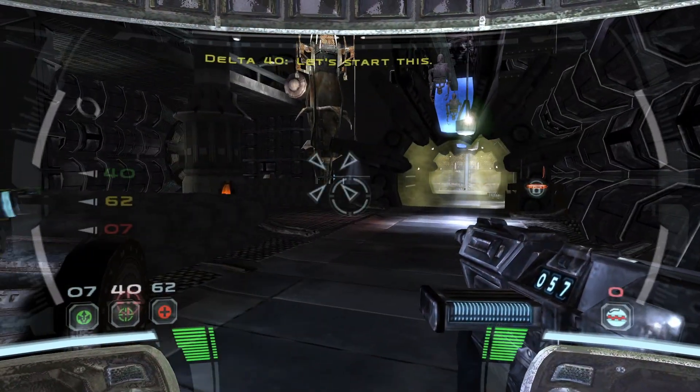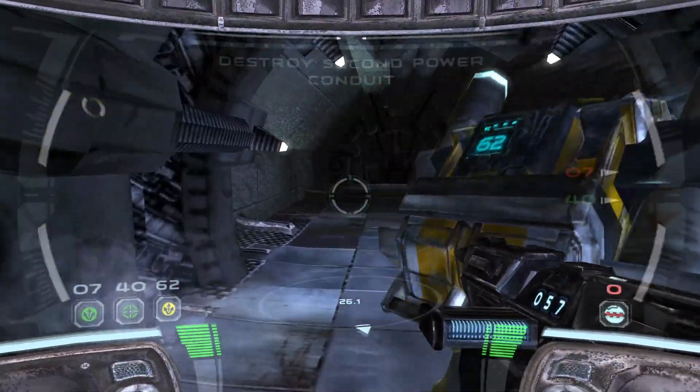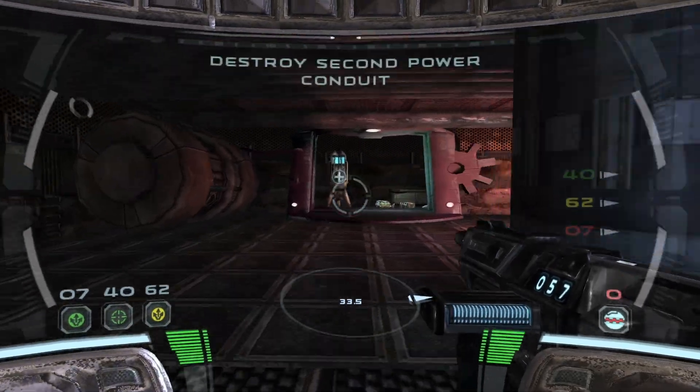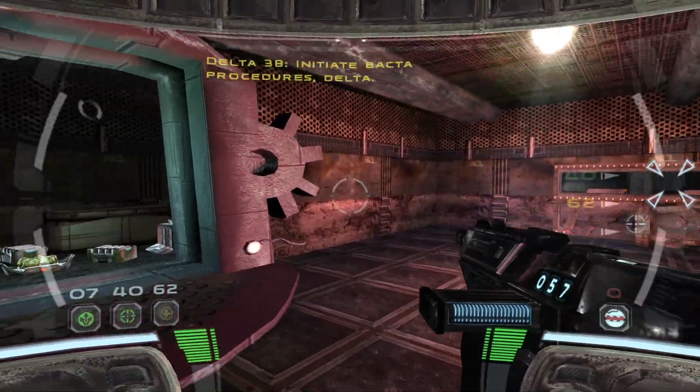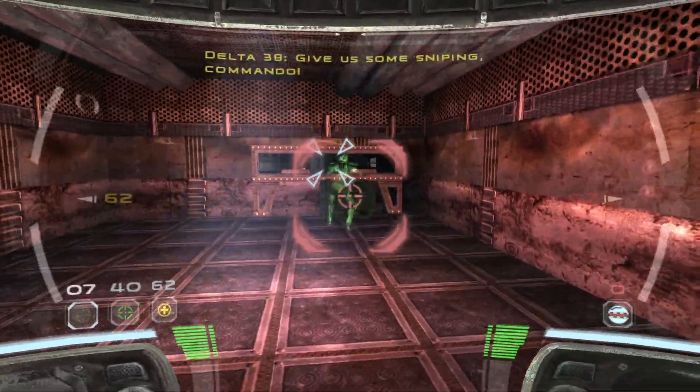O7, taking cover. Starts it. Scorch good for engagement. Initiate back to procedures, Delta. Yes, sir. Thank you, sir. Give us some sniping, Commander. Moving into position.